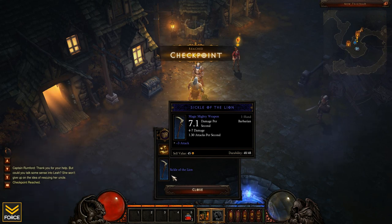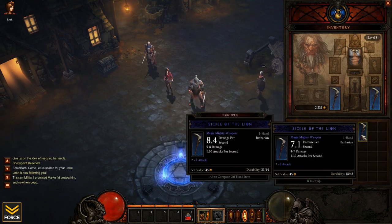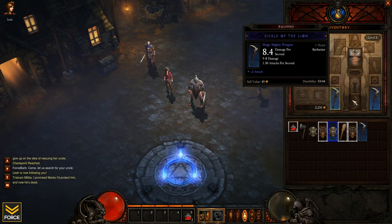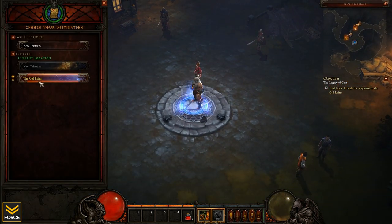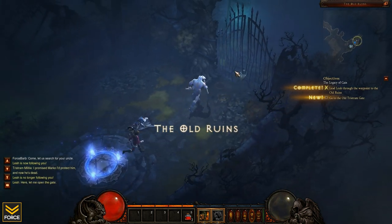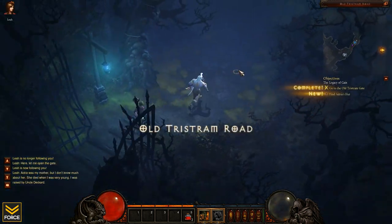Captain Rumford gave me a Sickle of the Lion - I think I actually already have that one. Yeah, I do, and this one has less damage too, so screw that. Let's go to the old ruins with Leah and continue along our merry way.